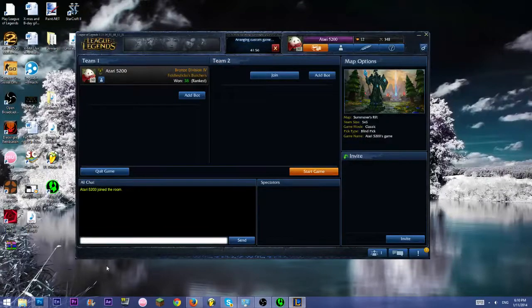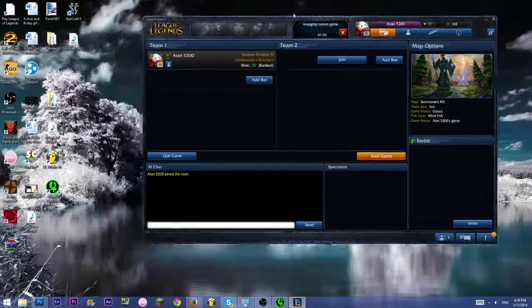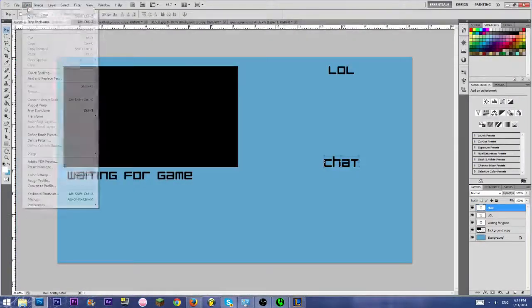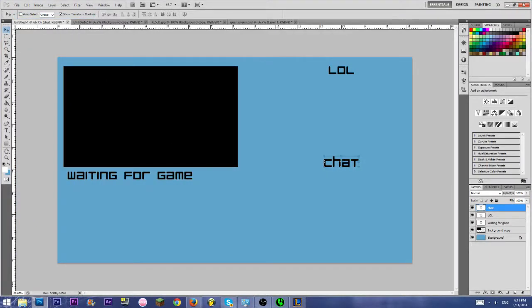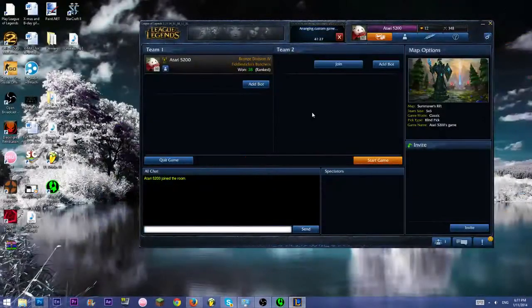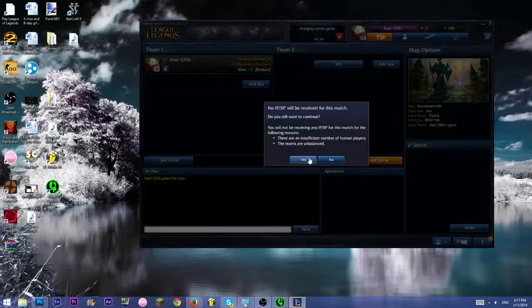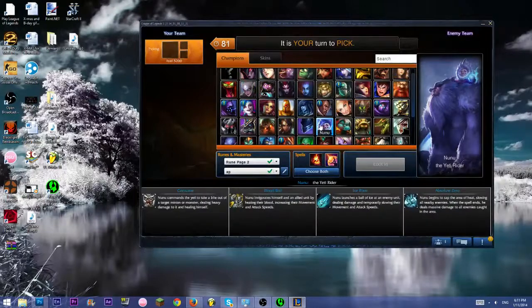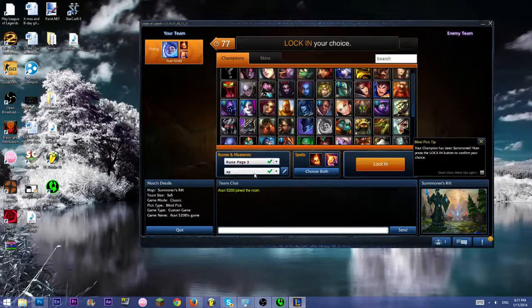So, let's start in a game. I'm just going to use Nunu, because that's the cheapest. He's ability power, so I got ability power runes and masteries.